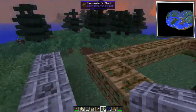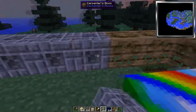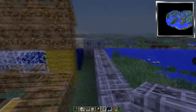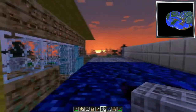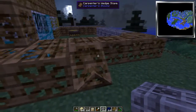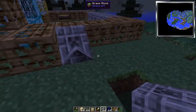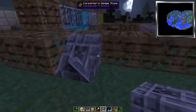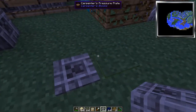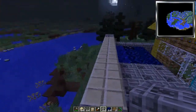Look at that — it even takes these. So if you want to have an angled creeper roof, there you go — and it actually looks like shingles. And here's a creeper face pressure plate — perfect for the death button.